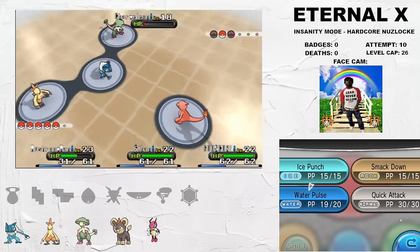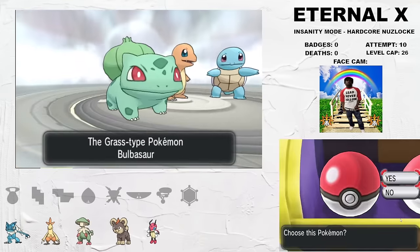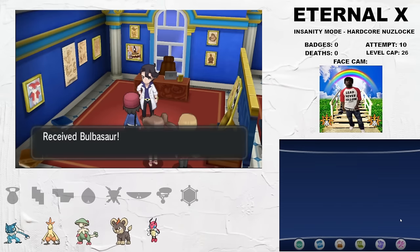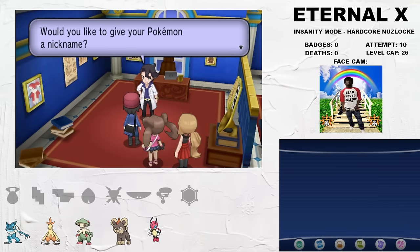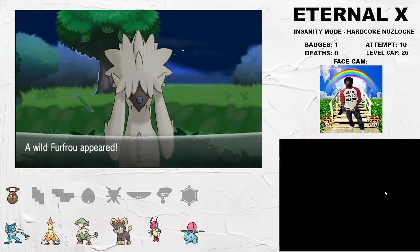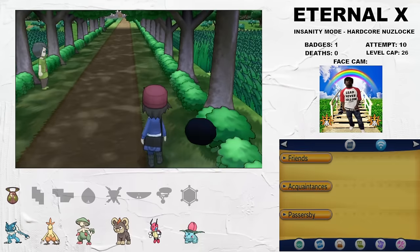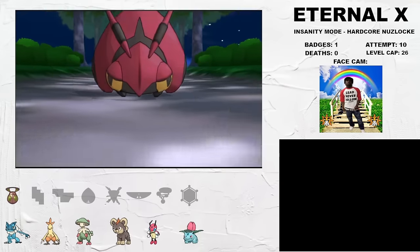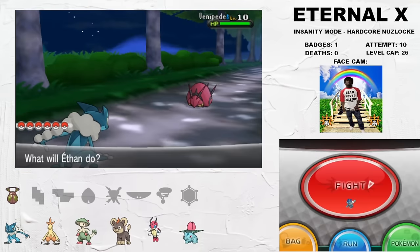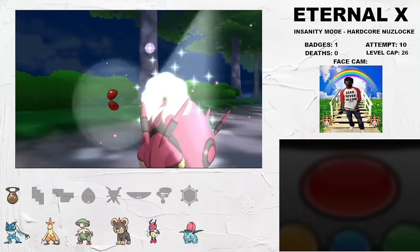In Lumiose City, there's a triple battle with Professor Sycamore that upon victory gives the player their choice of a Kanto starter. I choose Bulbasaur for the utility, bulk, and good matchups into some key fights later on. Route 5 gives me a Fletchling, which is alright — tanky in the early game but will fall off a cliff later. On Route 6, I grab Venipede, which will later evolve into Scolipede with Speed Boost. It's fine, but getting jumped here kinda sucks since there's some other good stuff in the grass.